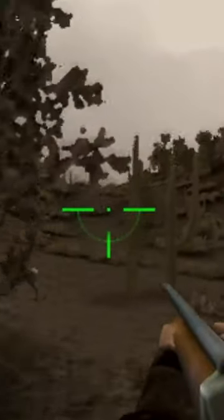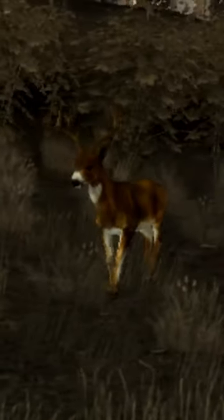By completing challenges, you're given what's called Hunter IQ. And with enough IQ, you'll suddenly encounter the legendary animal of the map. Take it down, and you're on to the next level.